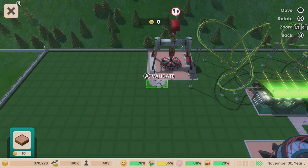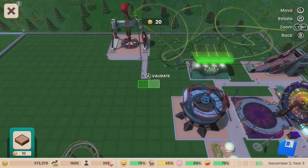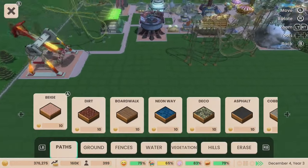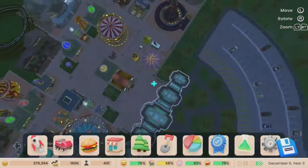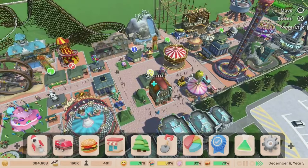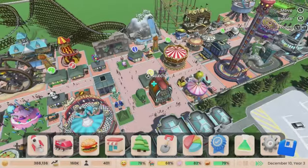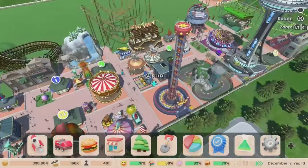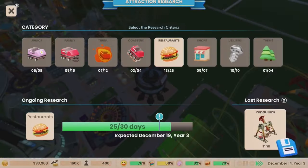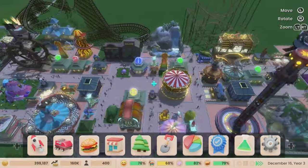Straight up, you can only build footpaths in straight lines — none of that fantastic old-school freedom to make interesting paths. You don't have queue lines leading to your rides; you just plunk them down and they attach on. There's no making long queues for your bigger rides, no routing queues through detailed themed environments like you used to — like putting a whole pirate cove leading up to your rides.